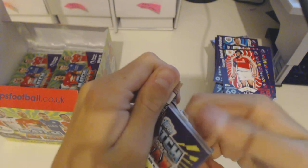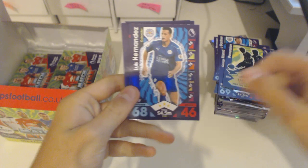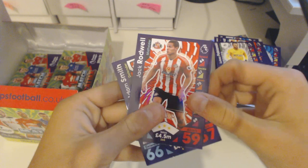We've got Gylfi Sigurdsson star player from Swansea. A nice possession Tacticard. We've also got Luis Hernandez, James Collins, Romeo, Amrabad, Fabianski, Rodwell and Adam Smith.